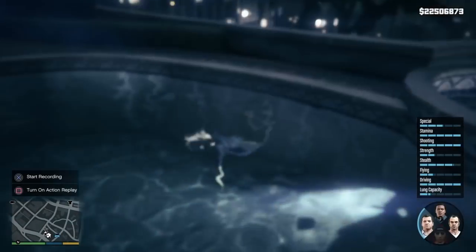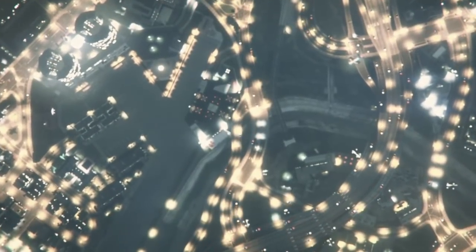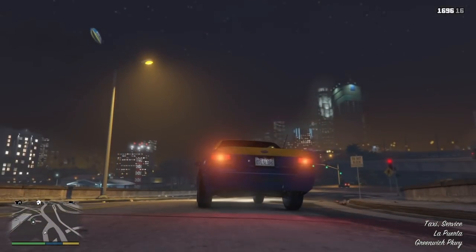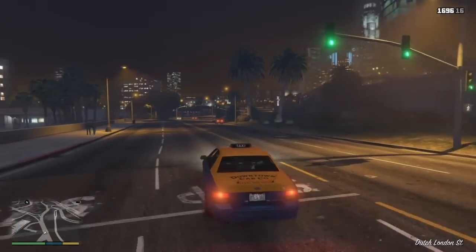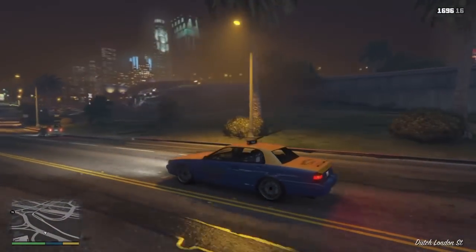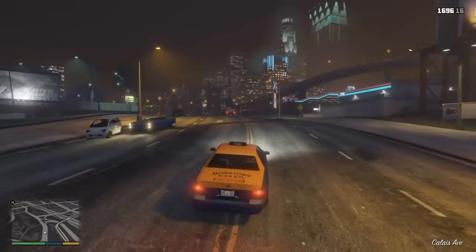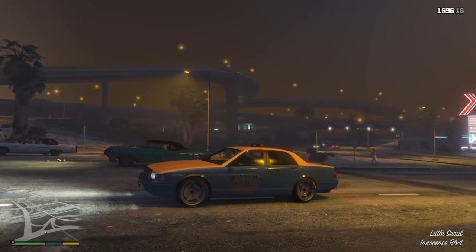Once you have waited around 10 seconds, switch back to the character you were with in the car. You should spawn on this road driving in the taxi. If you spawn on this road driving in a taxi, the customisation glitch has worked. You now have a taxi with customised wheels, horn, tyres and all the engine mods — including the turbo, the transmission, the new engine, and the brakes — which makes it a lot faster and a lot better.